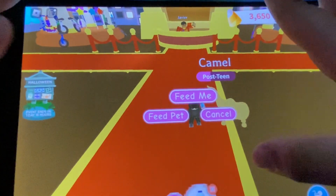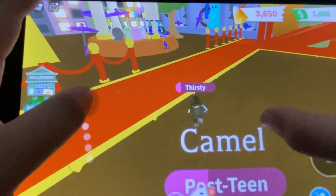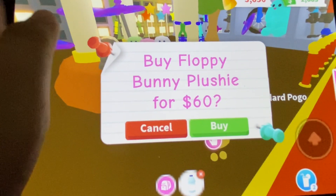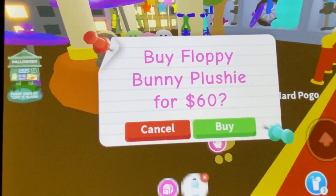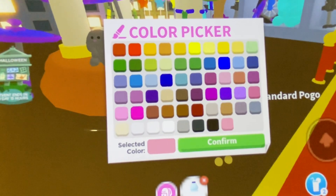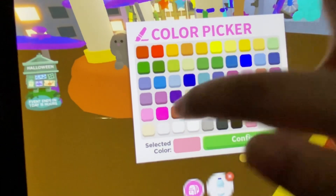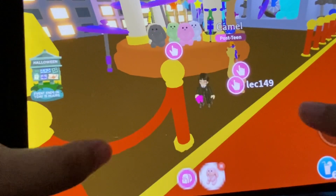Here's the toy section. I'm going to buy a floppy bunny plushie for sixty dollars. I have enough money to buy that, so I'm going to buy it. If you had this, what color would you select? I will pick this color. Yay, I have my bunny!